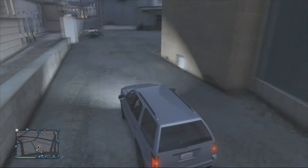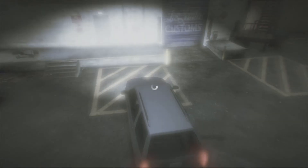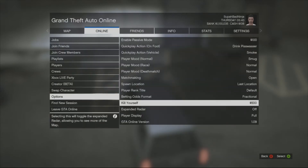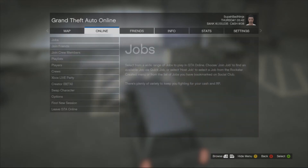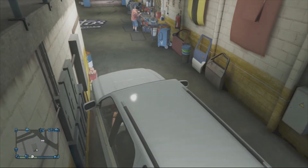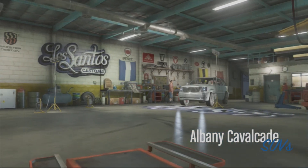Keep in mind you have to have your spawn location set to last location. To make sure it works properly, I recommend setting it to last location and then going to single player and coming back to online — that actually works. After you set it to last location, go into the Los Santos Customs shop and click on sell.